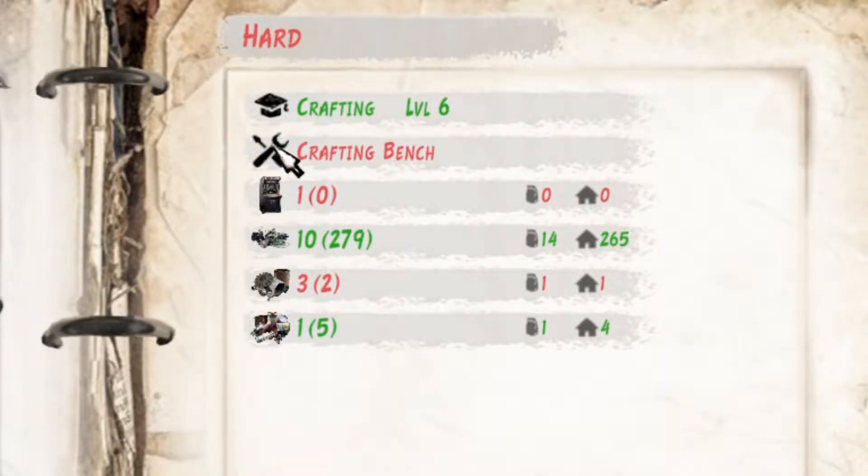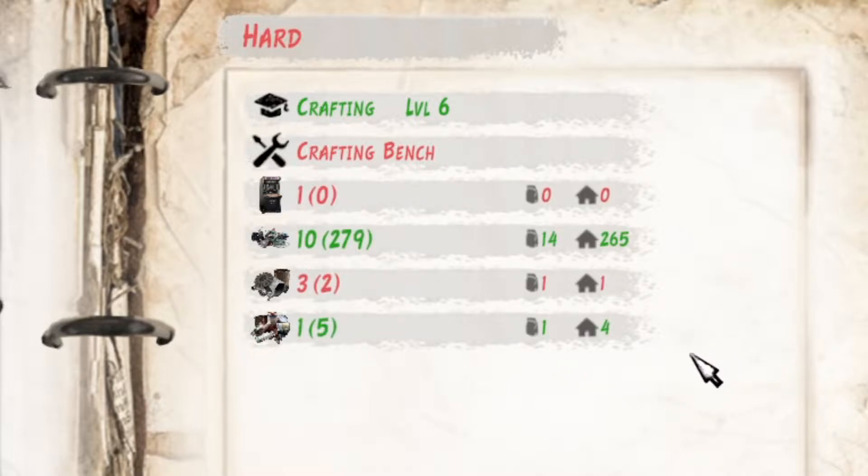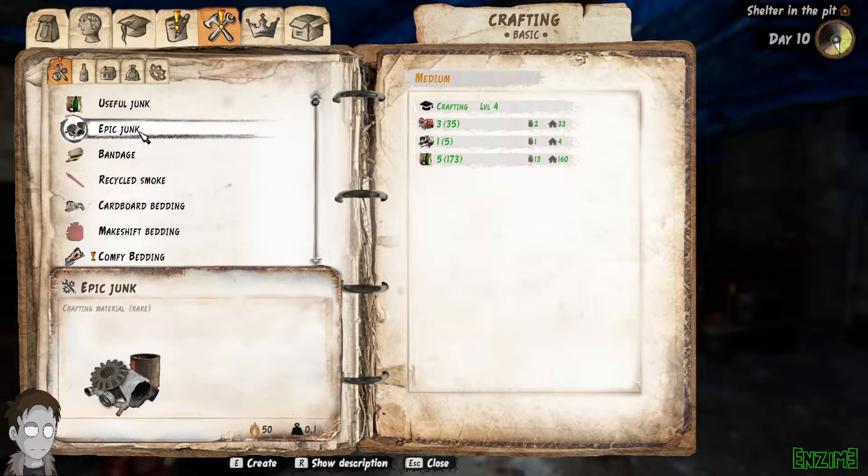That's what you need to build it. You can also get arcade machines in the big dumpsters randomly, so just try and keep an eye out. If you need epic junk, you can craft epic crafting materials on this tab. Good luck with that — handy to have.